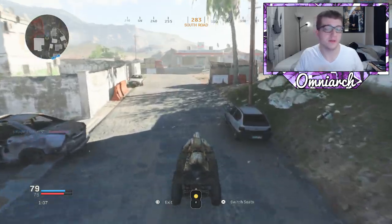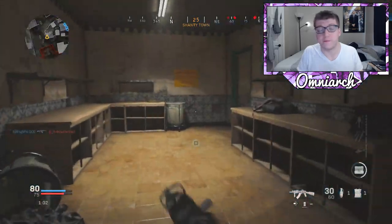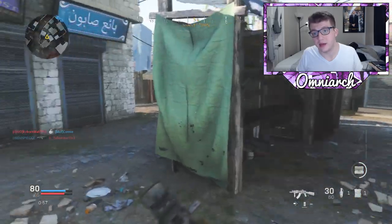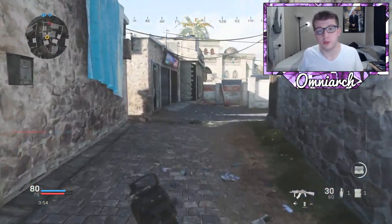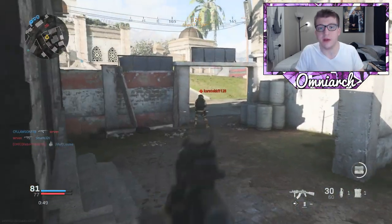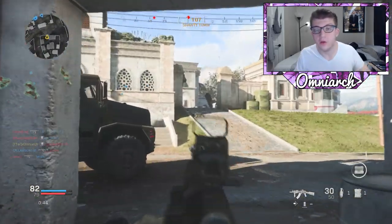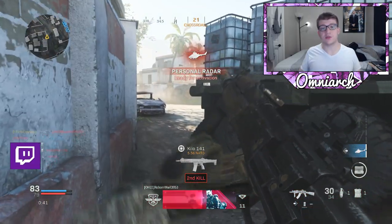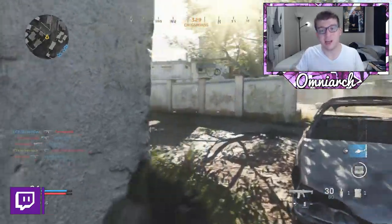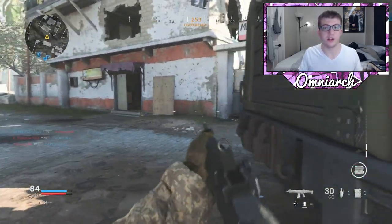Other guns on this list have anywhere from 25 to 30 rounds in their standard magazine, whereas the P90 has anywhere from 40 to 50. So the P90 has one of the best magazine sizes, which is really great because you can run into a building, spray and pray, and get multiple kills. Also really important is that hip firing with the P90 is actually really viable — you can totally hip fire close range. I can't really say the same for other weapons, especially the assault rifles. As it stands right now, the P90 is probably the best weapon for rushing and close range engagement on smaller maps, for the first 20 to 30 levels of the entire multiplayer experience.